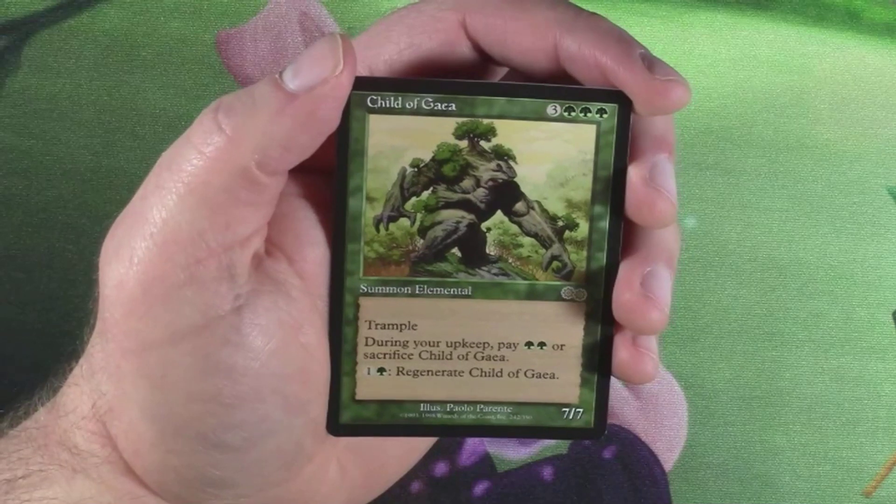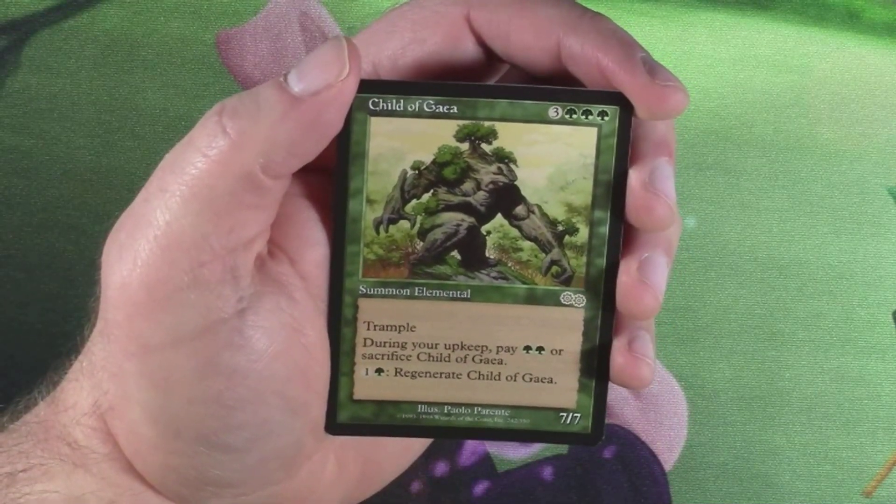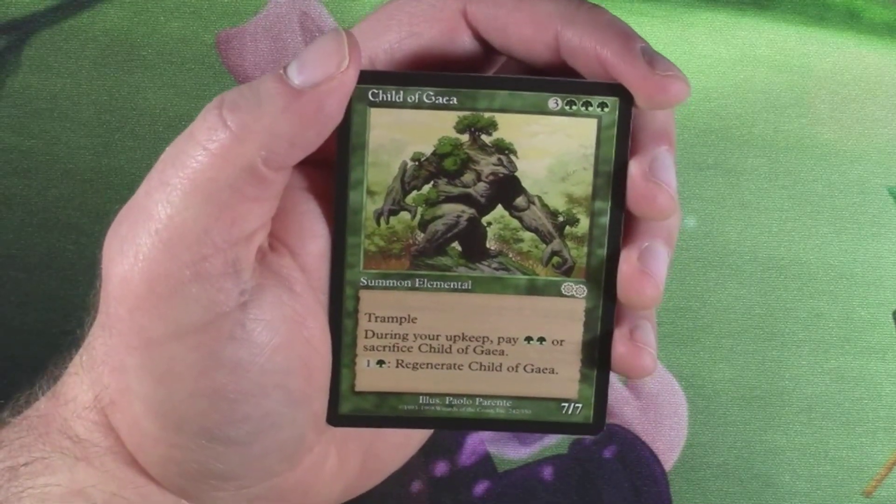Our rare is Child of Gaia. It is a 7/4/6 — three colorless, three green. Trample: during your upkeep, pay green green or sacrifice it. And it has one green: Regenerate Child of Gaia.